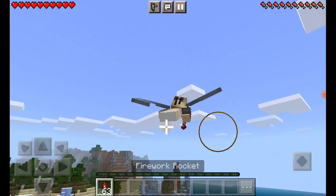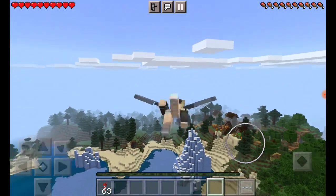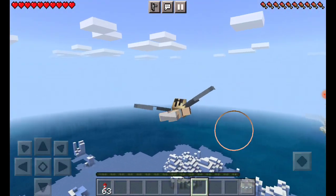To power up your elytra in survival mode, you again need to use your firework rocket, and then you will go up.